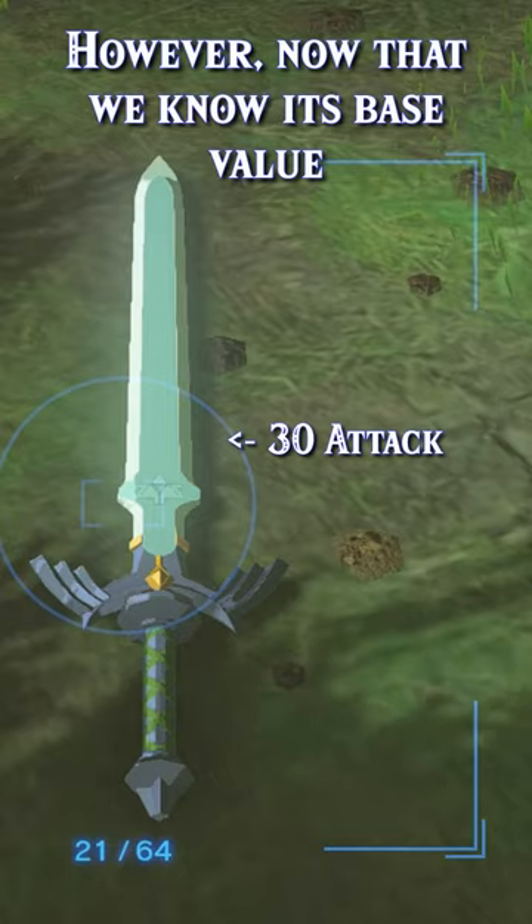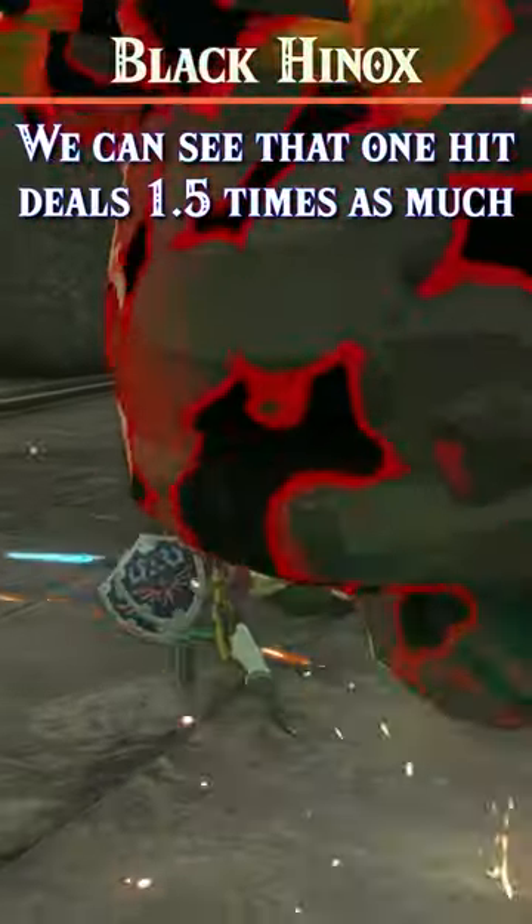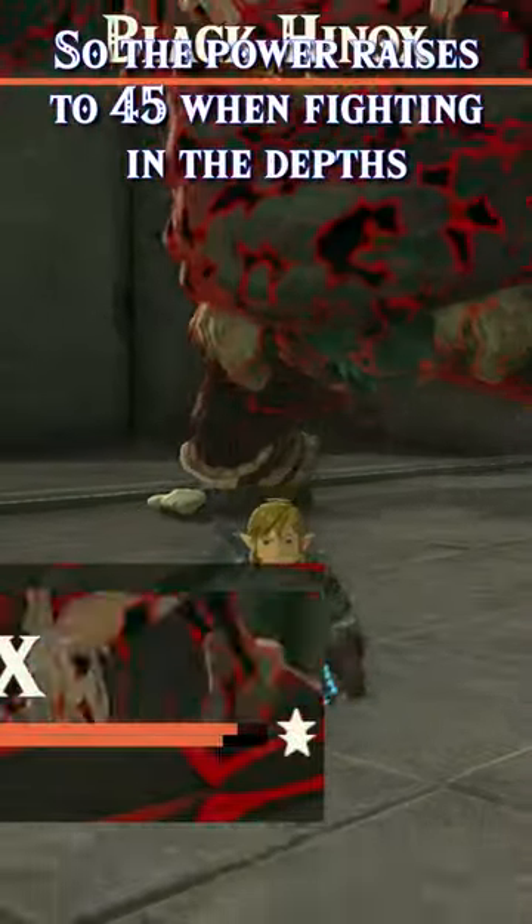However, now that we know its base value, we can simply check health bars. For the powered-up states in the depths, we can see that one hit deals 1.5 times as much damage, so the base power becomes 45 when fighting enemies in the depths.